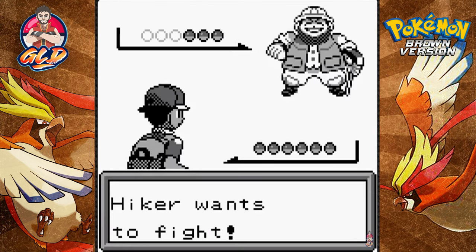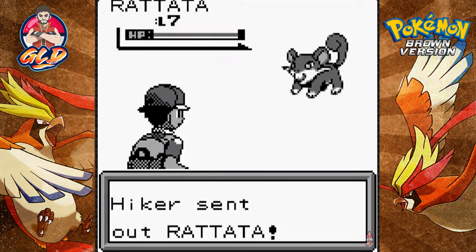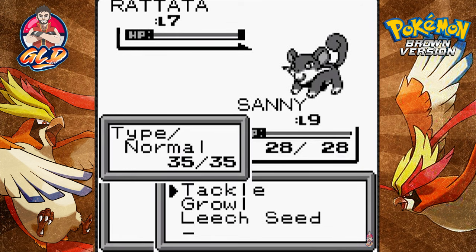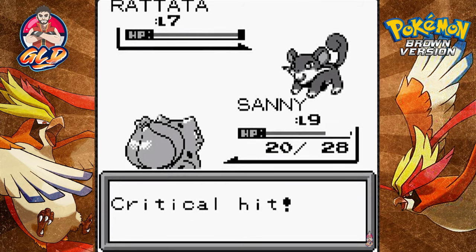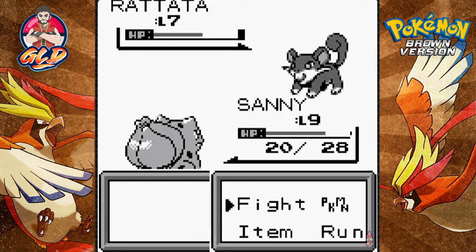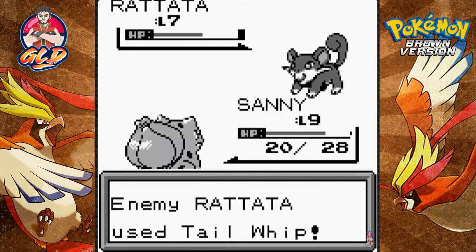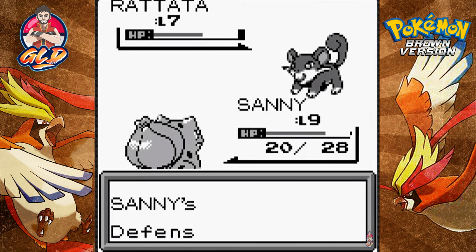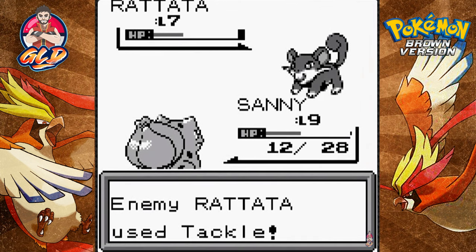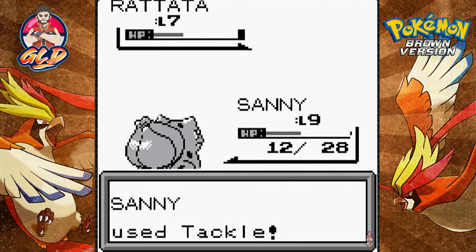Taking on a Hiker — wow, he's coming out with a Rattata. Let's destroy this guy. Critical hit on ourselves... let's go with another Tackle attack. It would be useful to have Vine Whip but no, just Tackle again.